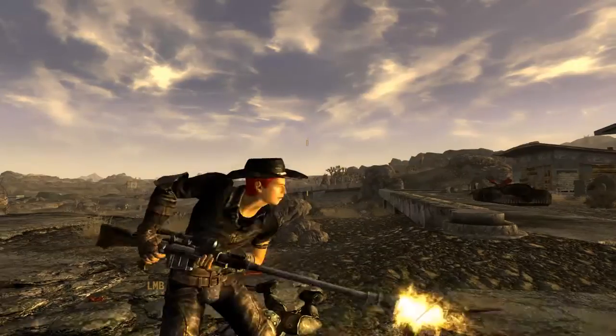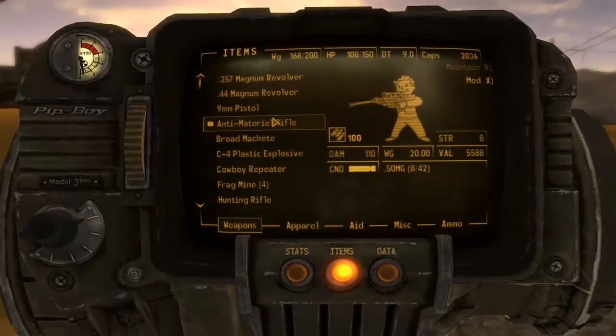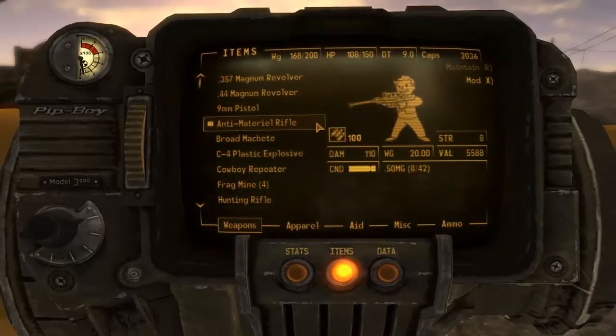It can deal 145 to 151 damage depending on its current condition. It weighs the same and is valued the same as a standard AMR. Oliver's anti-material rifle can fire a total of about 870 standard rounds, the equivalent of 109 reloads from full condition before breaking.